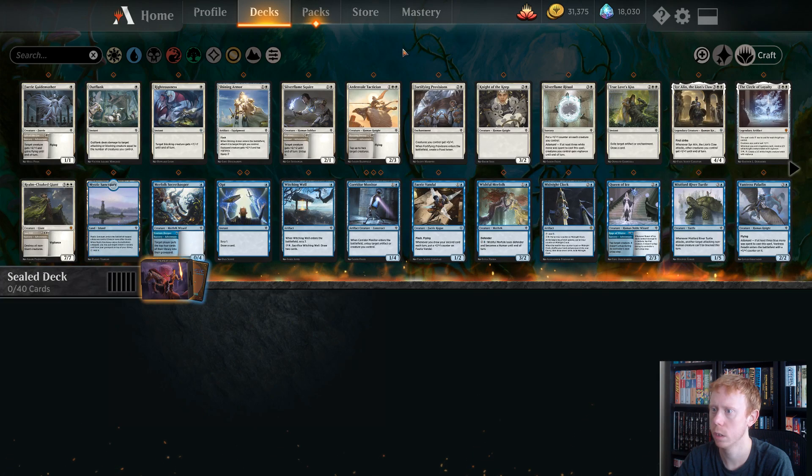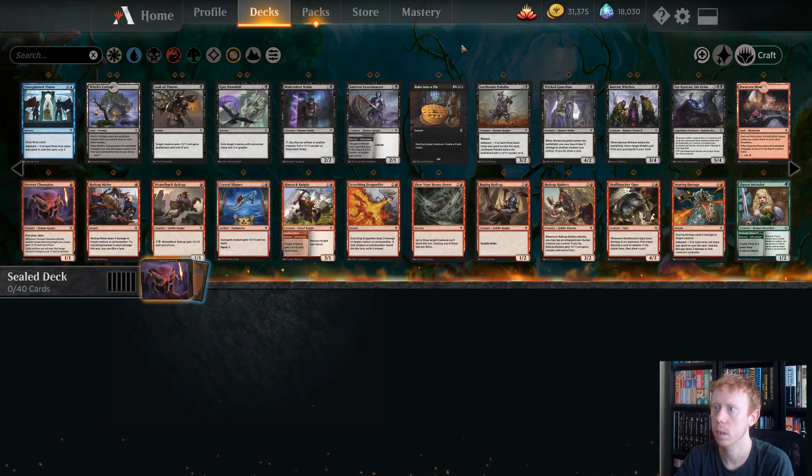We see a lot of white cards, a lot of blue. Not a lot of black — we do have a Baked Into the Pie and an Epic Downfall. Oh, two Swordmasters.